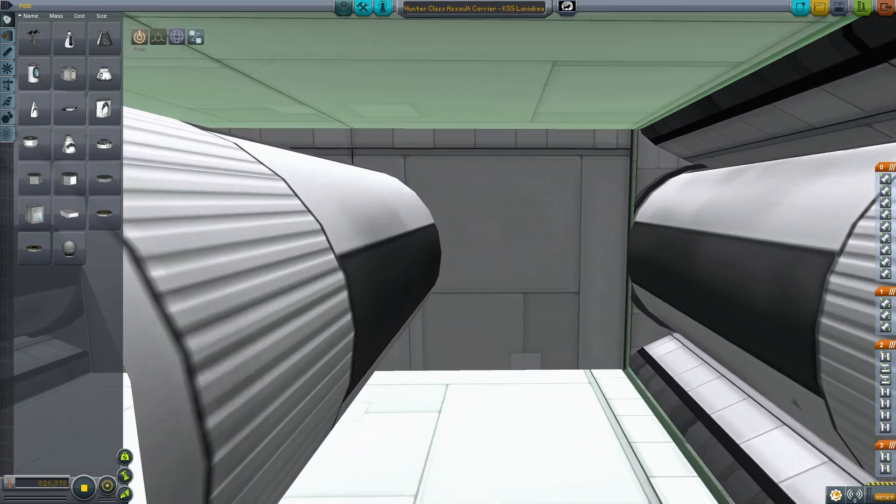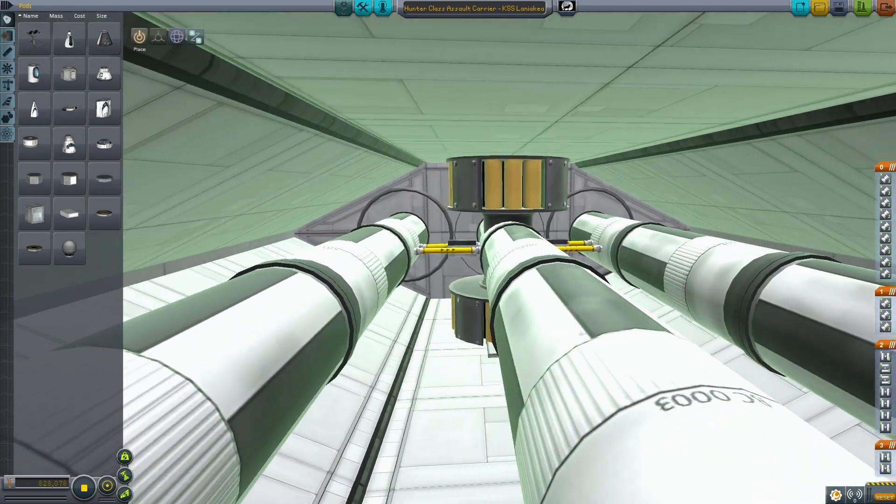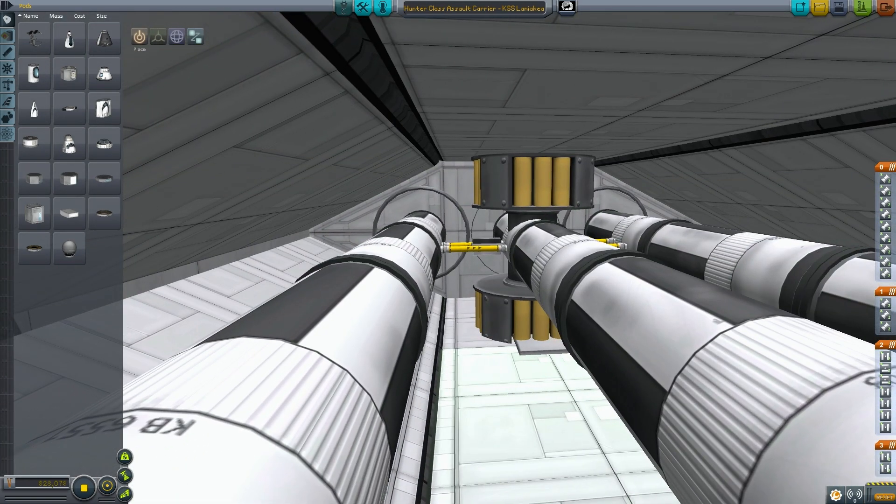I'm just showing you the interior of the ship here and all these gangways and compartments were supposed to be traversable, but I had to ditch that, along with many other things. This is engineering, where the chief lives, and this is the power core here that drives the ship. Well, it doesn't drive the ship — it's just where I keep the RCS propellant and the power generators.